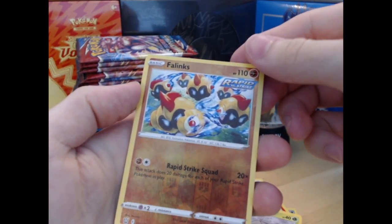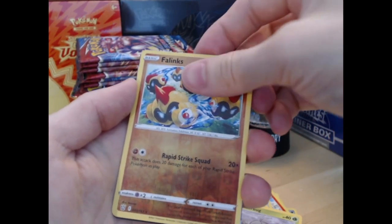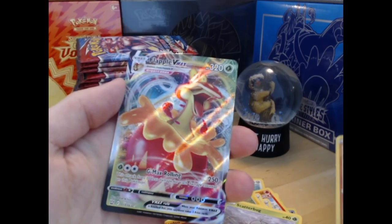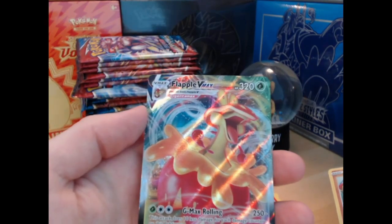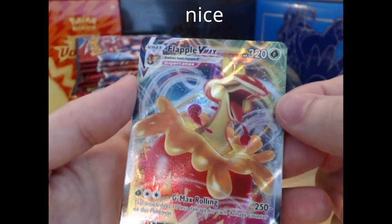Alright, we got the rapid strike Phalanx Squad reverse — oh hello, we got a Flappy VMAX! That's nice, hey!